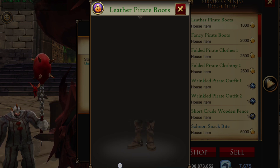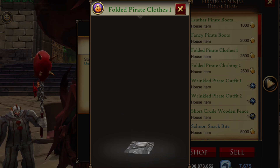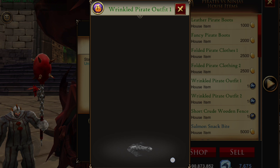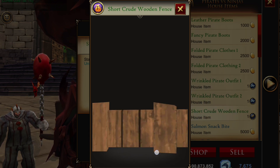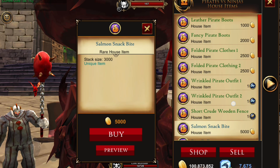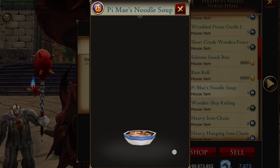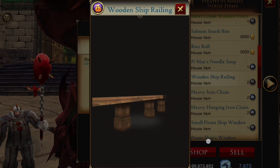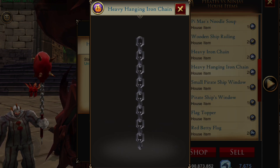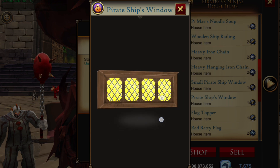We're checking out the pirate versus ninja decorations, also available in the trade district with Nails. We have some fancy pirate boots and folded fancy pirate clothes in different colors — a wrinkled one too. Pirates apparently just leave all their clothes around. We also have things like a fence, some salmon bites and rice rolls if you want to make a little Japanese plate, all kinds of neat stuff — the wooden ship's railing.